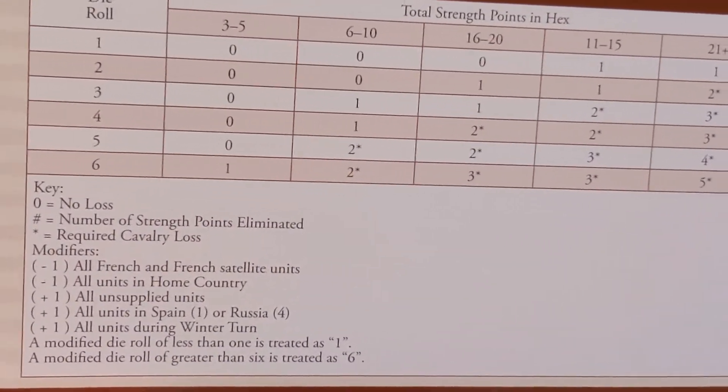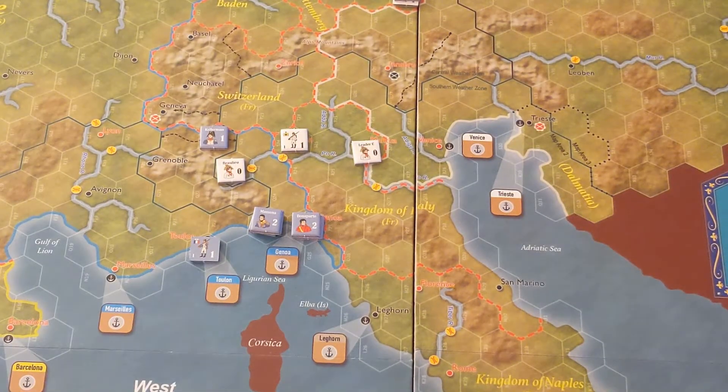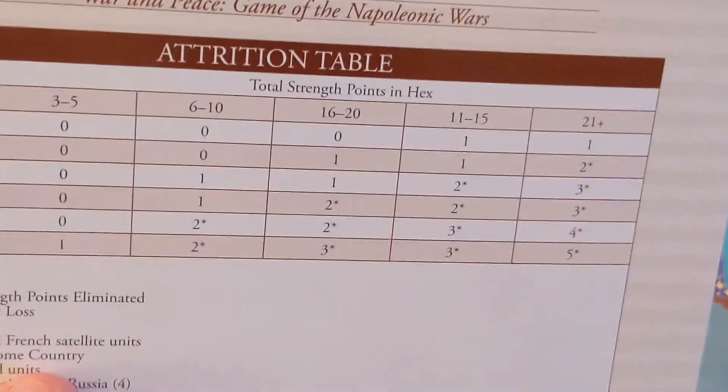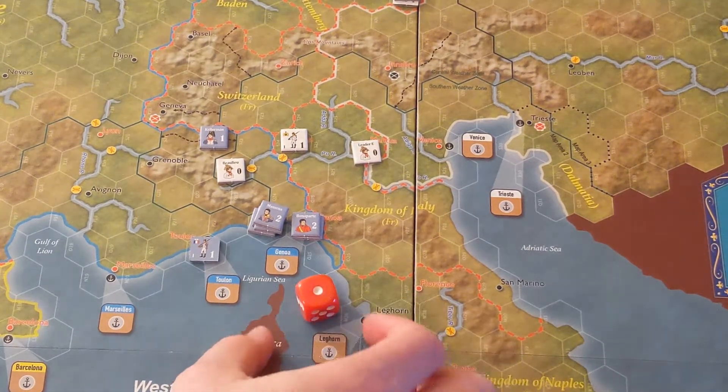Everyone is in supply. We'll do Messina's force — leaders don't count towards attrition. Messina has a force of six. He's rolling minus two: minus one because they're all French, and an additional minus one because they're all in their home country — this is technically part of France. His force is just over five, so there's still a chance to lose something, but he rolled a one, so that's nothing.